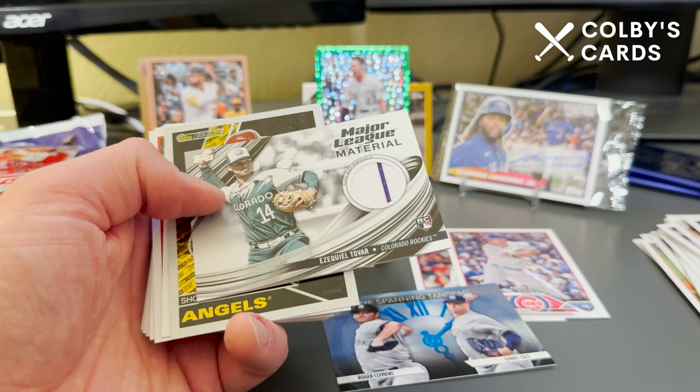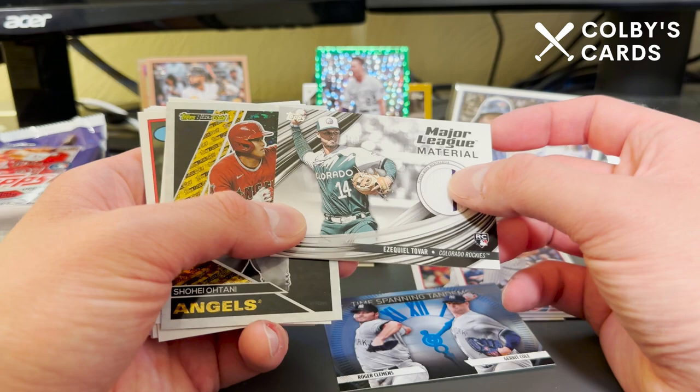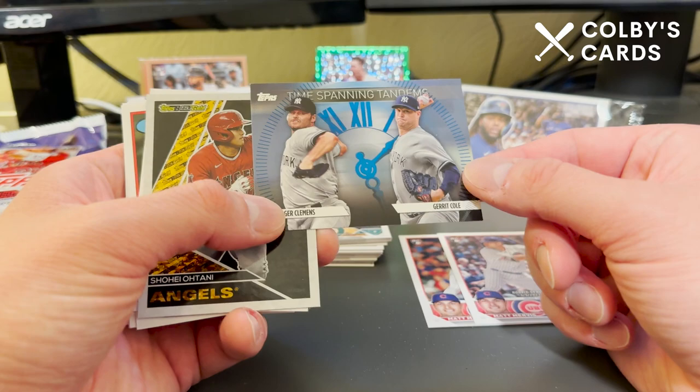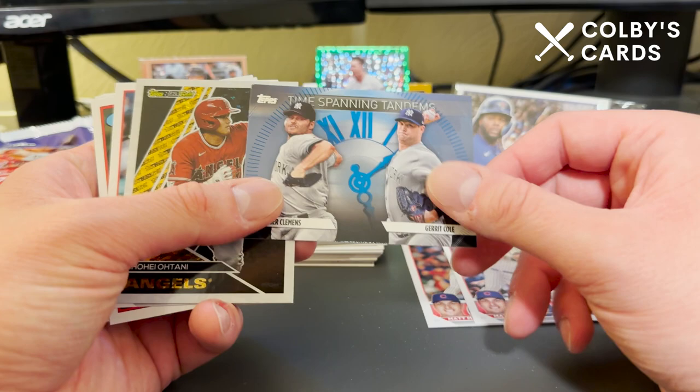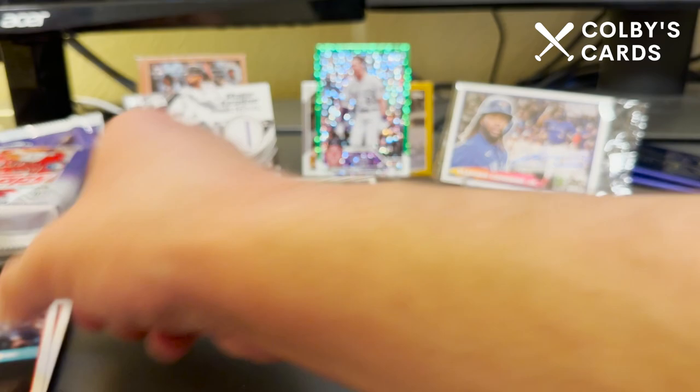The Tovar relic is not numbered but it's a really sick card — it's got a jersey relic swatch with a pin stripe, and it's a rookie so we'll take it. Then we've got a Time-Spanning Tandems of Roger Clemens and Gerrit Cole — two all-time great pitchers for the Yankees. There's a Shohei black gold, though this one seems to have less shine than the other one. José Ramírez All-Star Game and a Greg Maddux '88 design.